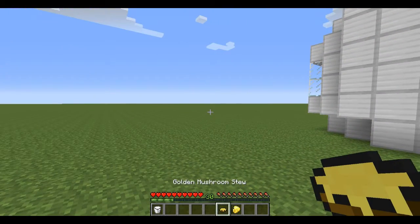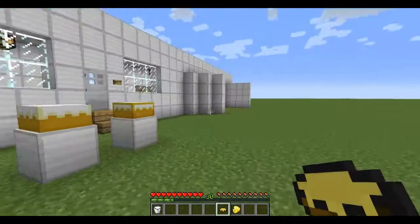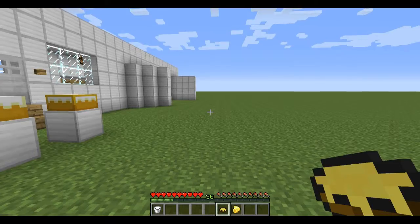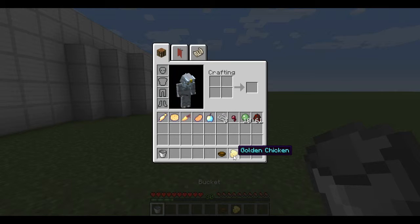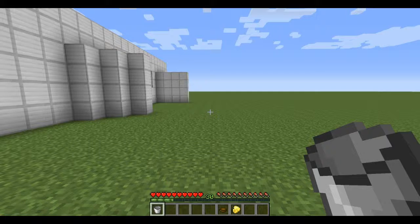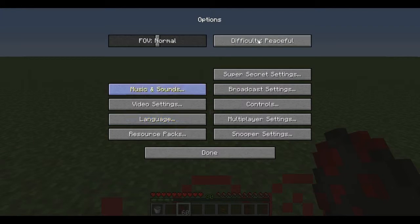Now let's see the golden mushroom stew. This one requires a little bit more material. You put gold nuggets around mushroom soup. When you eat it, you get speed — oh, that's good! And now time for the golden chicken — to craft it, cooked chicken with gold ingots around it. When you eat it, you get strength for a long time.